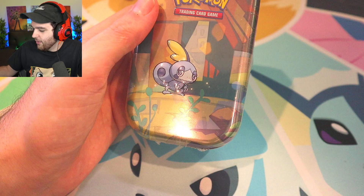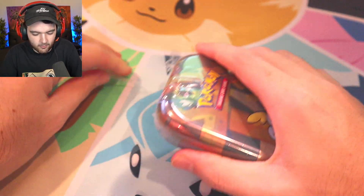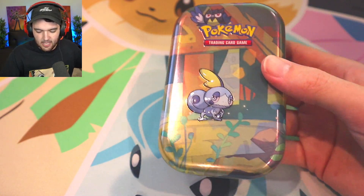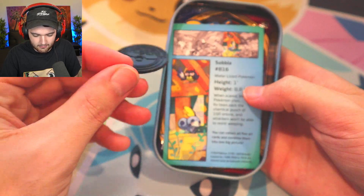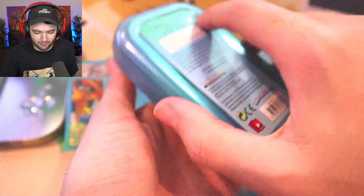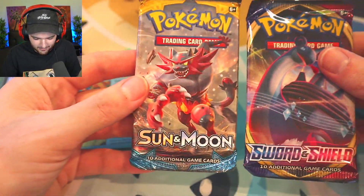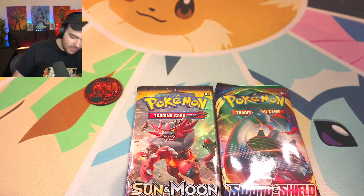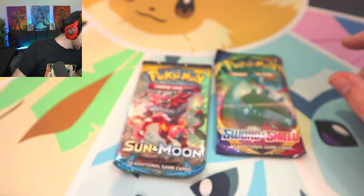Let's open up a tin, and then let's go into these little boxes here. Because that's essentially why we're here today, right? We're here for the Shiny Star V. But I ordered five of these little mini tins in order to essentially have a more thorough opening. This is the crappiest coin I've ever seen in my entire life. These packs are going to be absolute garbage. These are going to be some Sword and Shield. Not the greatest packs. But hey, we got a cool tin out of it, and we got a literal $1 coin out of it.